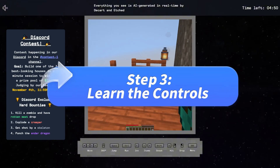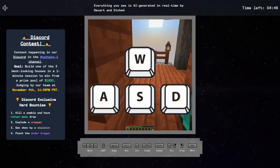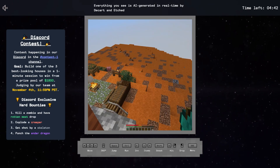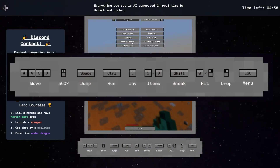Step 3: Learn the controls. The controls are similar to classic Minecraft — W-A-S-D keys for moving, mouse to look around, and spacebar to jump. Use other keys as shown on screen for actions like breaking and placing blocks.